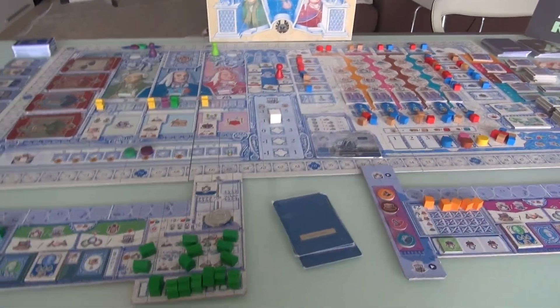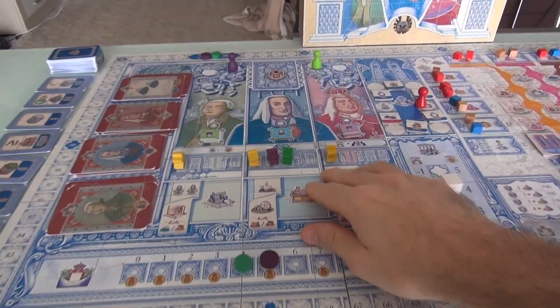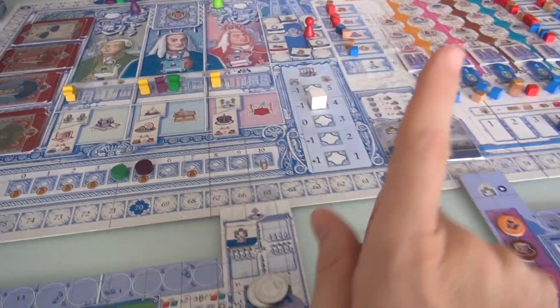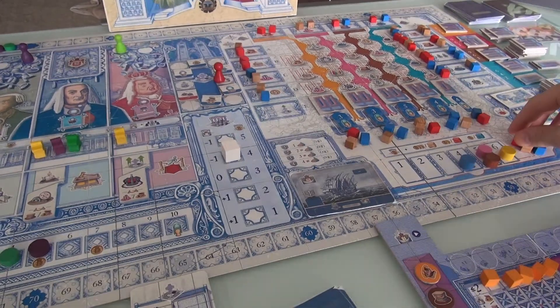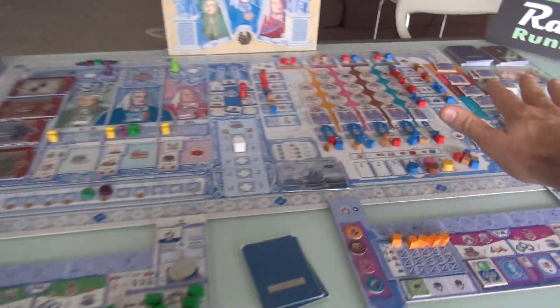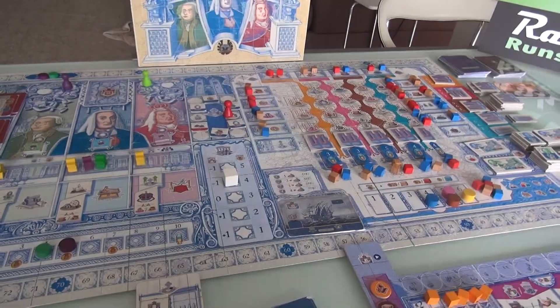Before I get going, I should mention this is a prototype, although I think it's a pretty good idea of what the real game will look like. It's got this kind of Portuguese tile-work look to the board. You can go check out the Kickstarter page — there's an info button in the top right corner to see the final version. And here is the board set up — it is ginormous. I've got to pull all the way back to show you everything. This is a table hog.